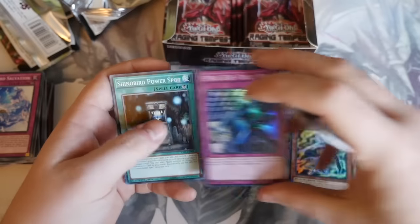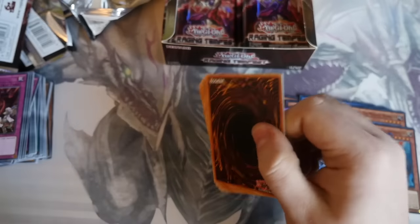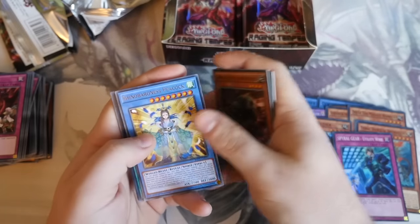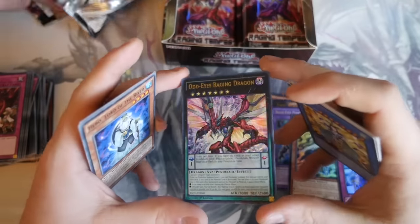Switcheroo and Spiral Gear. Switcheroo's quite a nice one as well — that was played quite well at Sneak Peaks. Speedroid Hoi, XYZ there, Ancient Gear, Snowbird, and Odd-Eyed Raging Dragon — nice. I like the artwork on that one. Cover card as well, so it's a very nice card to get hold of.